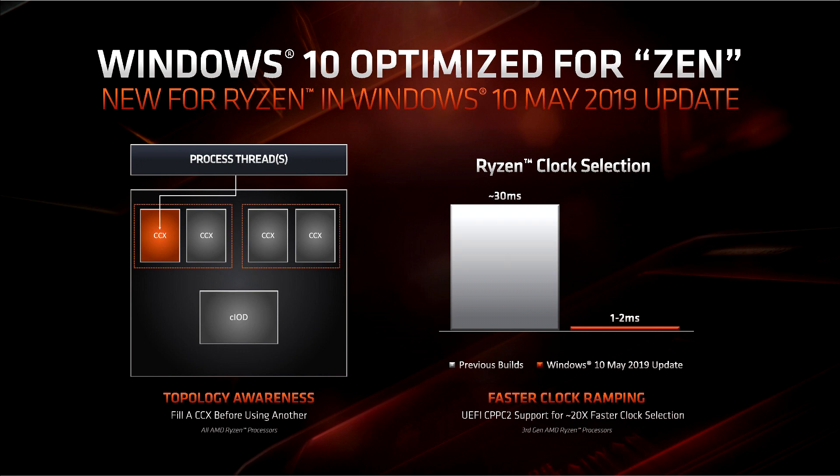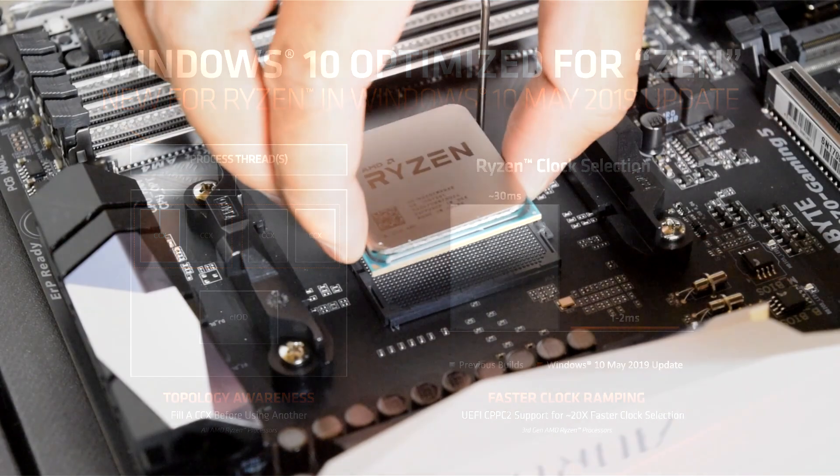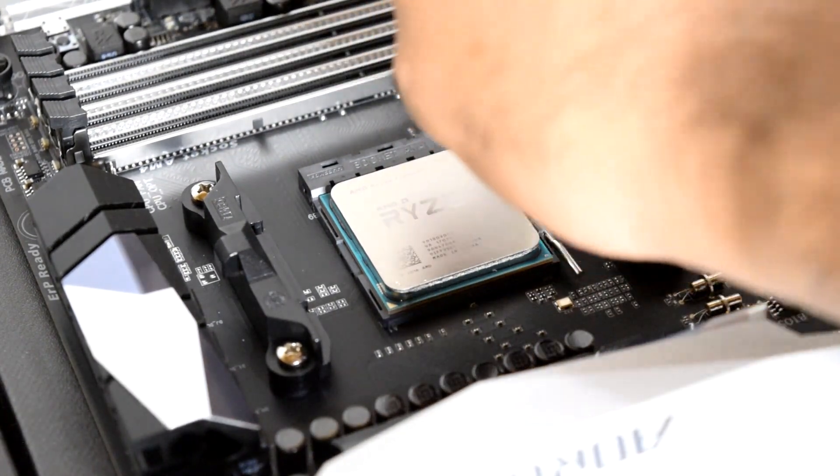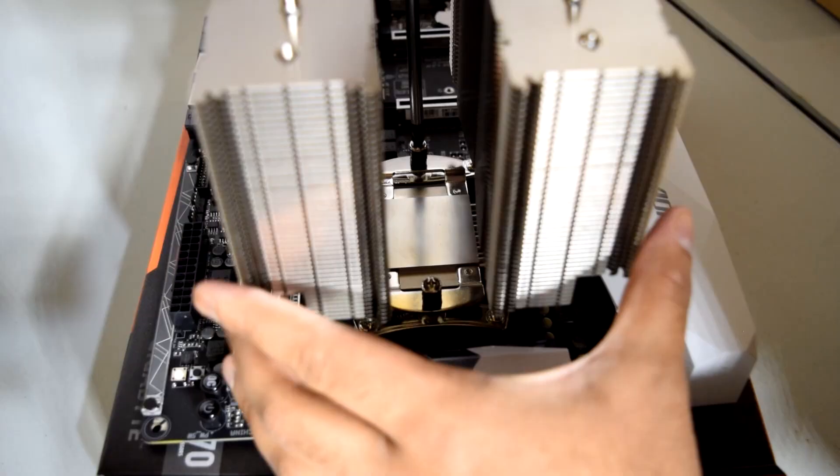These optimizations and tweaks are beneficial to Ryzen CPUs as they use multiple CCXs with multiple cores in them. I won't really go through a whole in-depth explanation on what the scheduler tweaks do as I've already covered them in a previous video, so instead we'll get things started by going over the test system. For the CPU we've got a Ryzen 7 1800X which I've overclocked to 4GHz and it's cooled by a Noctua NHD15.